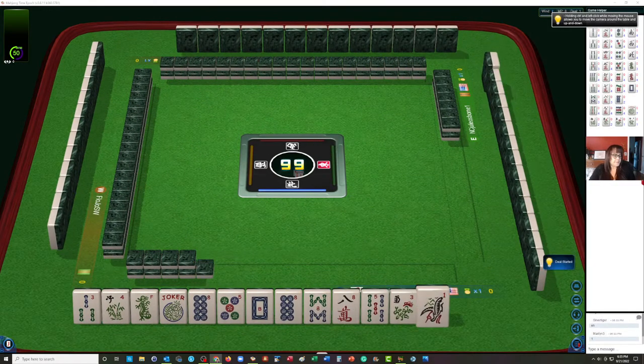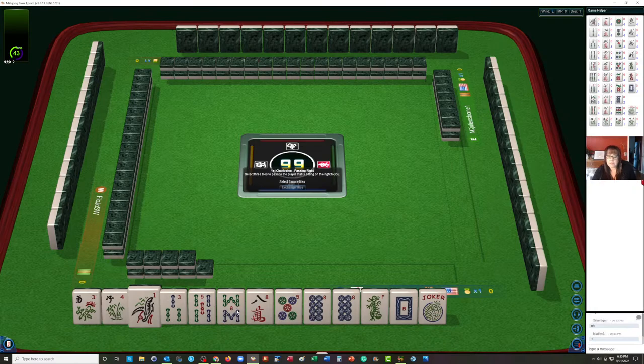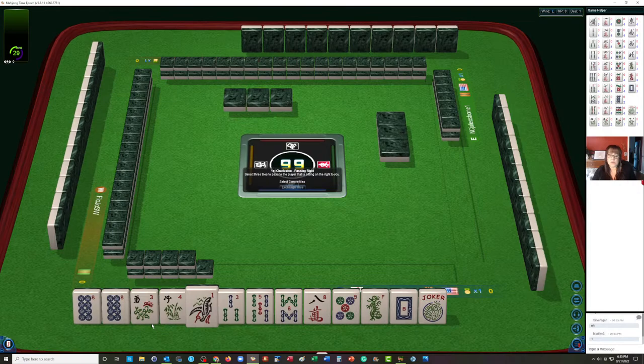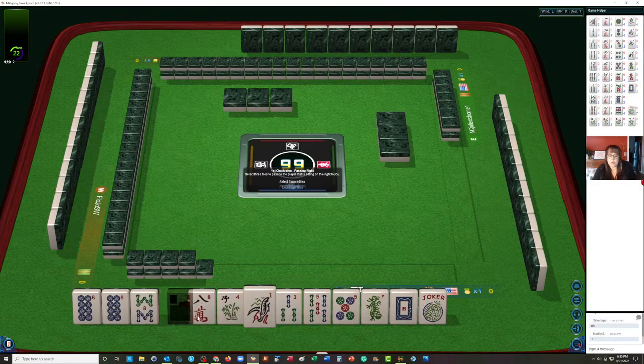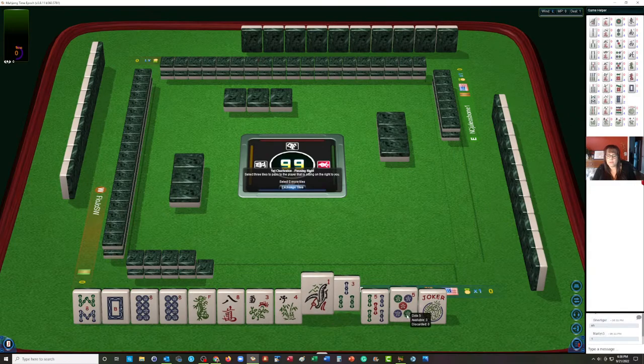We have a pair of flowers, one-three-five-eight in bams, eight crack, five-eight in dots with a pair of eights, green dragon, and white dragon. I would build around the multiple — the eight dot — and we have a pair of flowers, so whatever we do we'll use the eight dot and the flowers. We could maybe play like numbers with eights, so I would hold the eights and the dragons. Since we have a pair of flowers, the dragon we would want would be the green dragon. We could use the eight dot pair and the eight crack.